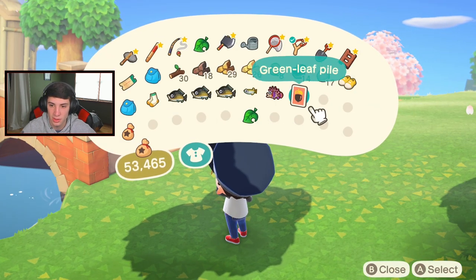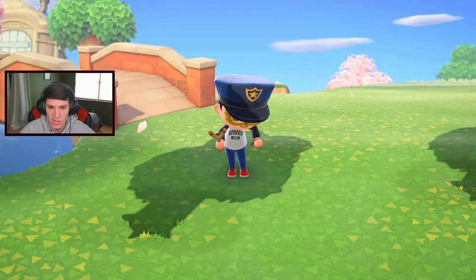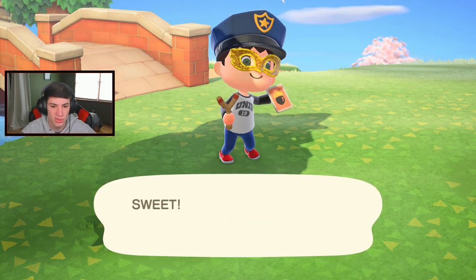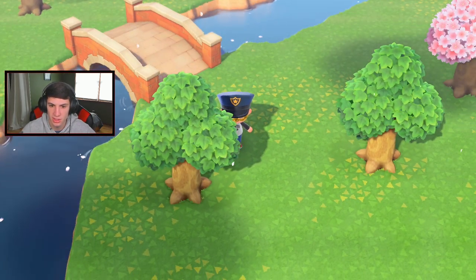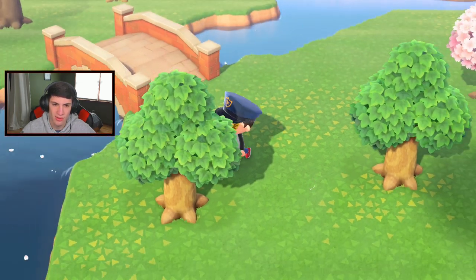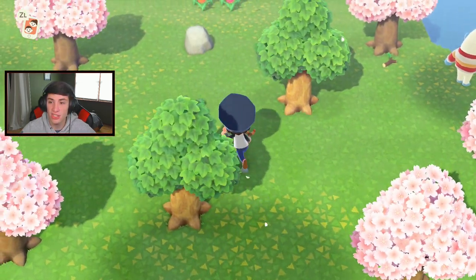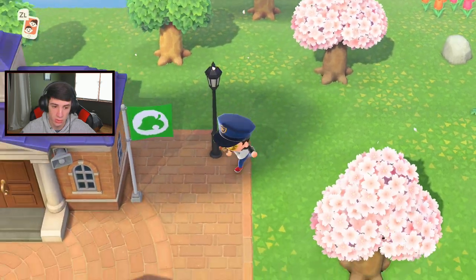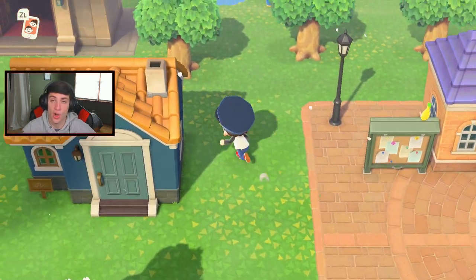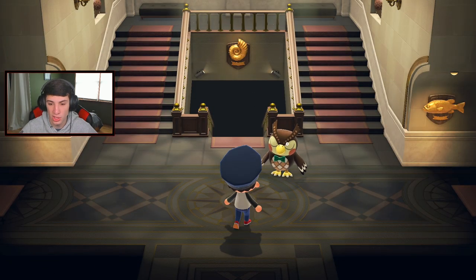Wait, wasn't the other balloon yellow? Why did we get a green leaf pile? I thought each color meant something - I thought yellow was bells only, blue was recipes only, red was items only. That's 1,000 bells. I heard there's gold balloons - someone told me that, and he said he got a gold slingshot recipe! I would love a gold slingshot recipe. He said they are so rare - considering that was his first one, that's pretty dope.